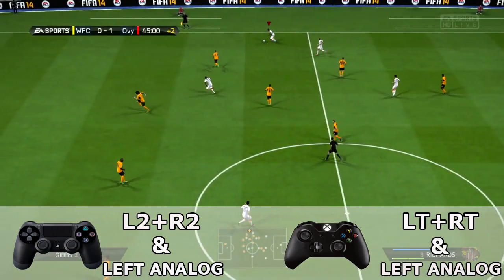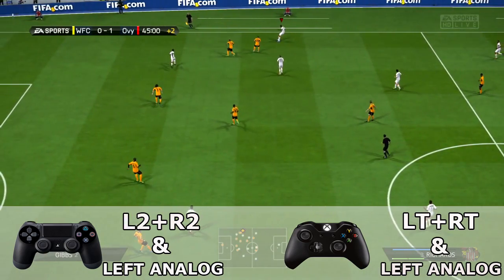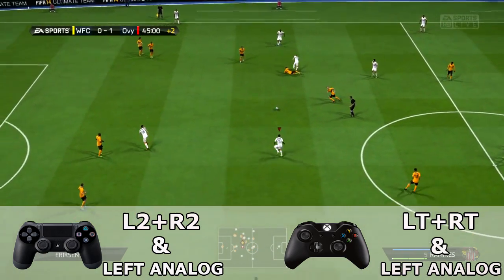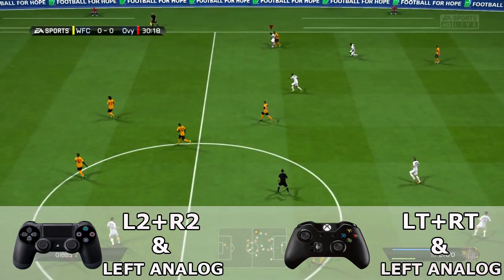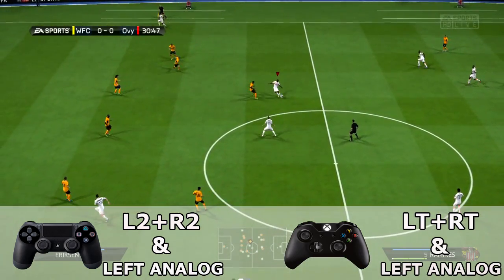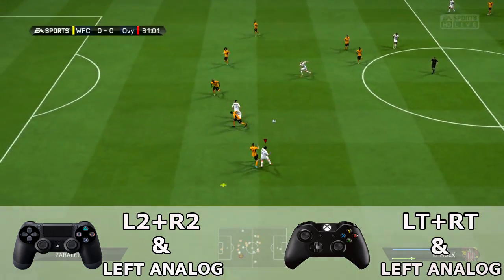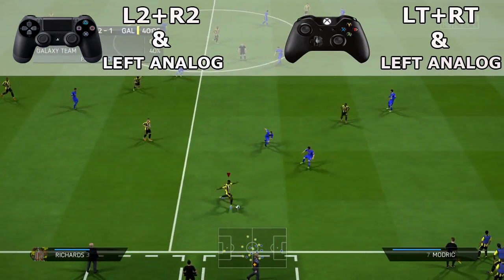The skill dribbling is relatively easy to perform. All you need to do is press at the same time the left trigger and the right trigger on your Xbox controller while also using your left analog for direction. In case you are a PlayStation player, you need to use L2 and R2 in combination with your left analog.